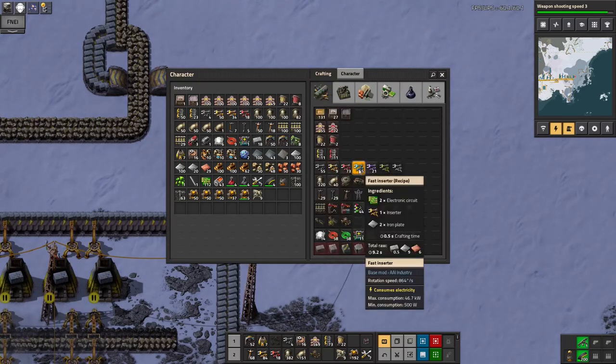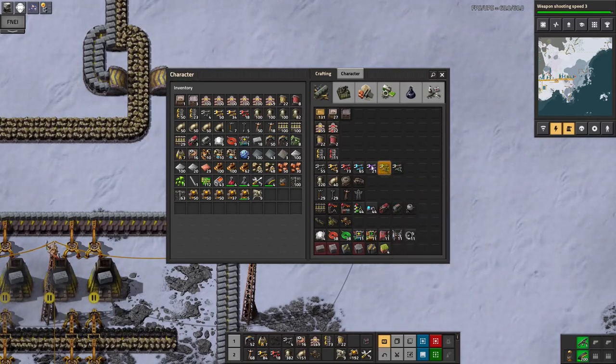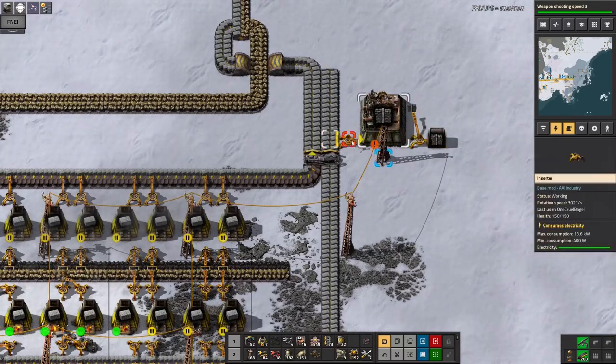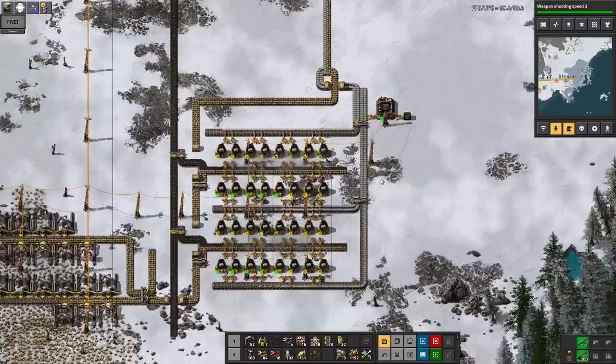These need green circuits which I can manage. These need red circuits, and I want to have stack inserters for loading and unloading trains because with yellow inserters you run into the problem where a train pulls into a station - you tell it to wait for two minutes, but it takes more than two minutes for a yellow inserter to completely load or unload a train. So I definitely want to get blue and green inserters up and running, that's a fairly high priority - in fact higher priority than getting the next science packs up and running. That's also why this is taking so long to build any decent number of walls because this inserter is so slow. With a faster inserter I could make four times as many walls now that brick input isn't a problem.